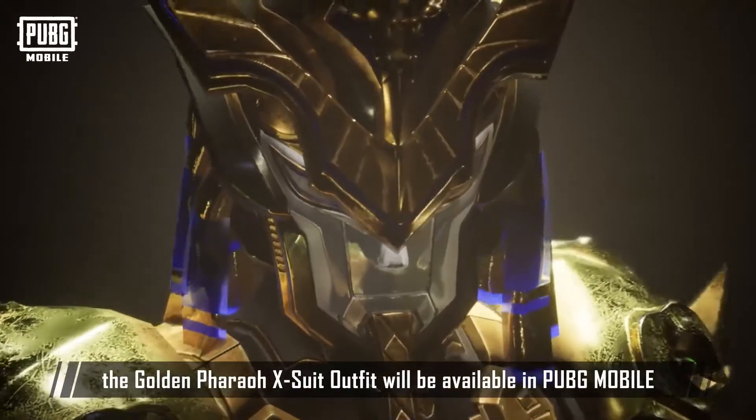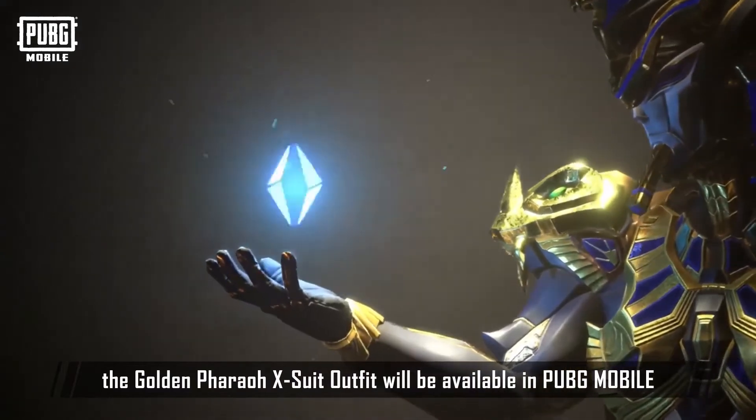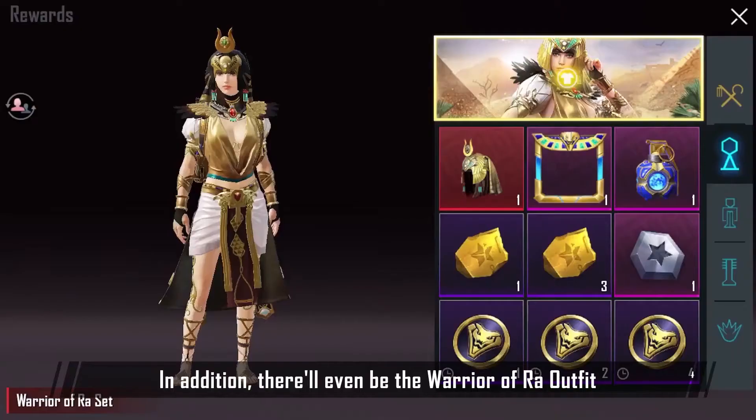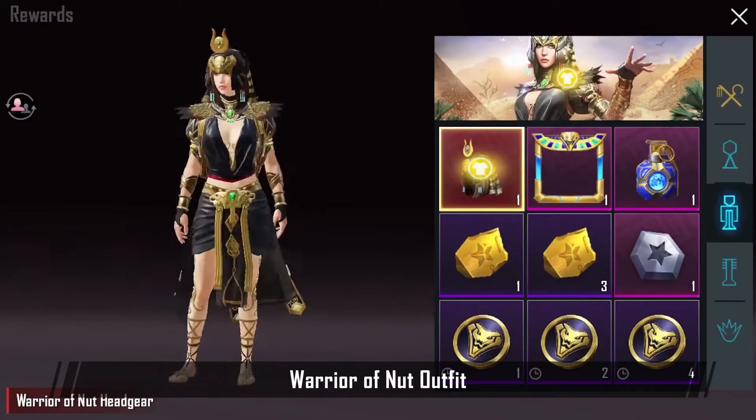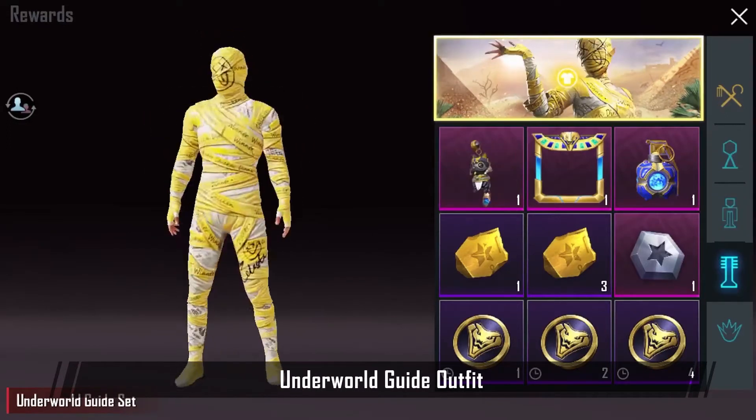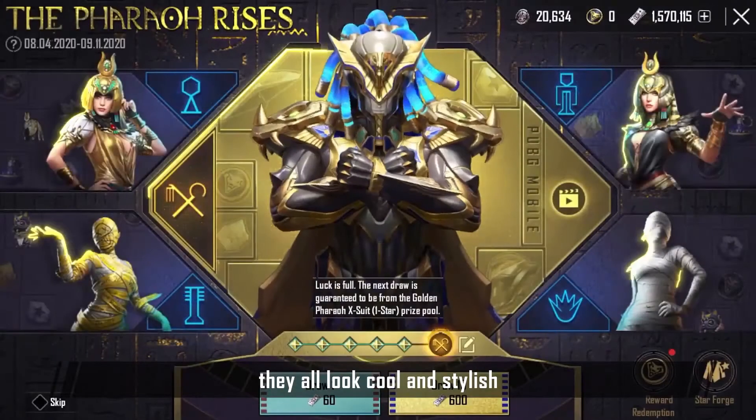Starting from August 4th, the Golden Pharaoh X Suit Outfit will be available in PUBG Mobile. In addition, there will also be the Warrior of Raw Outfit, Warrior of Nut Outfit, Underworld Guide Outfit, and Mummy Outfit. No matter which set, they all look cool and stylish.